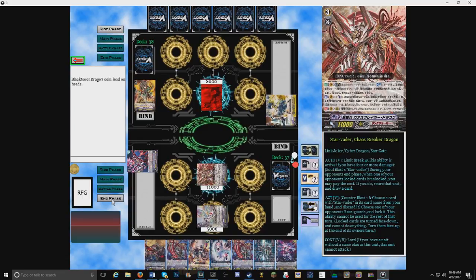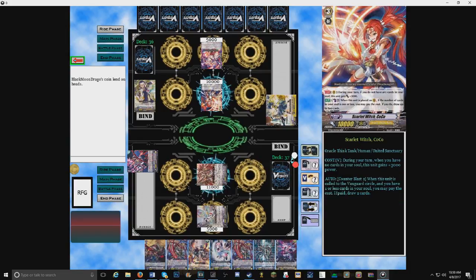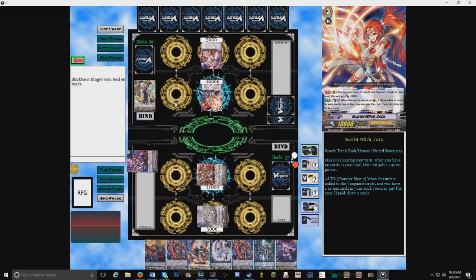Are you excited for this weekend's episode? Oh yes, I cannot tell you how much. I stand and draw. Scarlet Witch — yeah, the real MVP here. I actually have a deck built around Scarlet Witch for Oracle Think Tank. Personally I'm a bigger fan of Magus, but I found this build online and it was so weird I had to do it. I use Little Witch Lulu's skill to call her from the soul since I have a grade 3 now. Also, by soul blasting 2 units I draw a card.